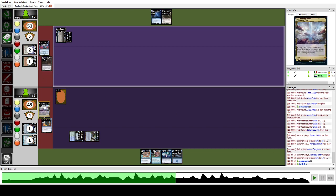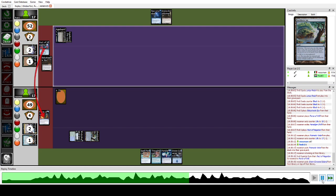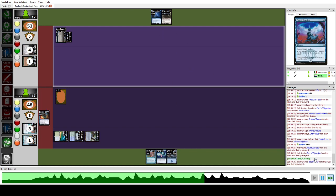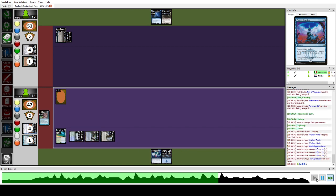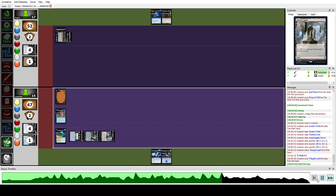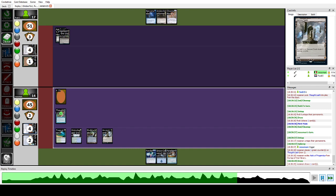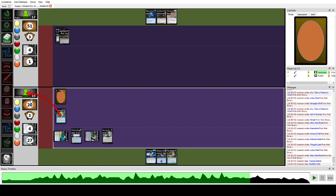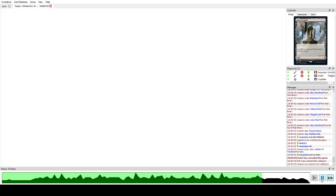They play Pact of Negation in response — I fetch and Spell Pierce that. This is pretty much game because playing Thoughtlash at this point would just fill up the graveyard too fast. They untap and we just combo out because I have a library activation. We exile cards until we have a Shelldock Isle activation, activate it off Thoughtlash, flip Jace — it resolves and they concede.